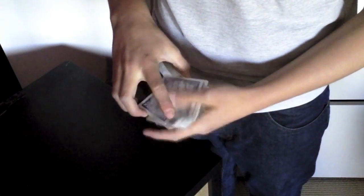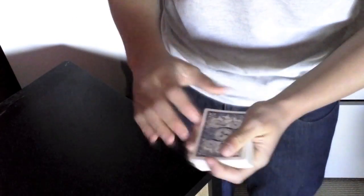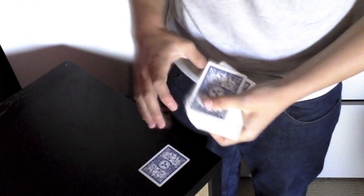The nine can go into the center of the pack. But if I just snap a little bit, we get the king to come from my pocket right to the top of the pack.